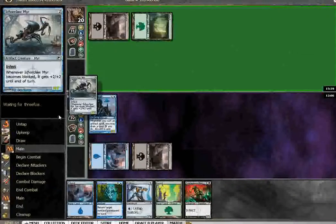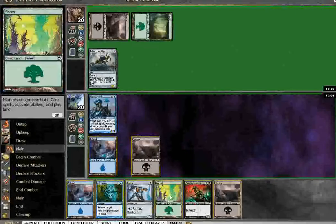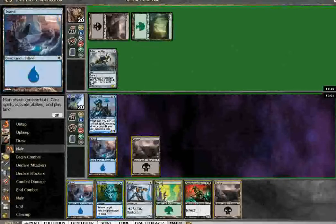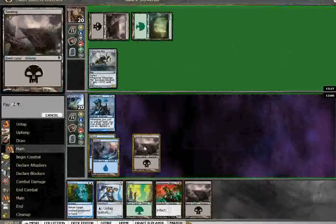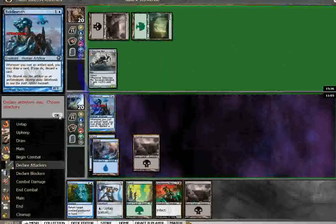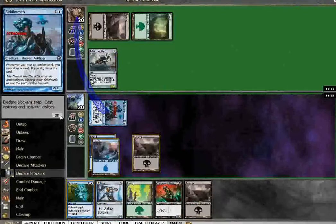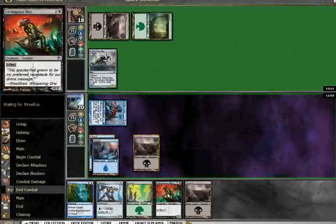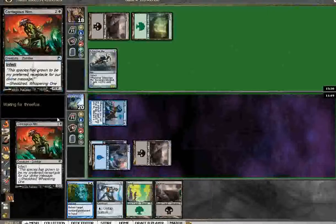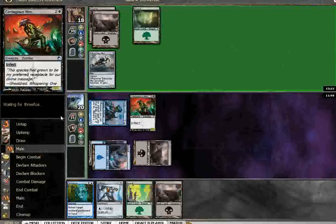Blight Mamba. Iker Claw Mirror. That's what Contagious Nim is for. Definitely swing with the Riddlesmith. I should have been more aggressive that last game. Contagious Nim is so good against Iker Claw Mirror.